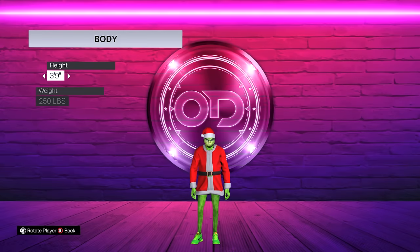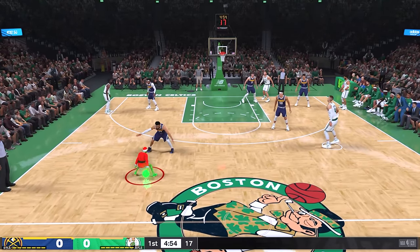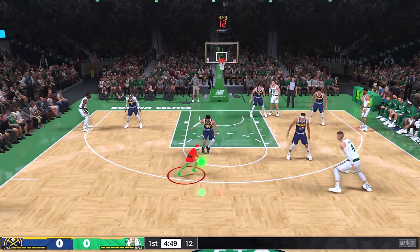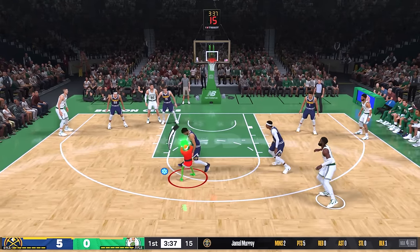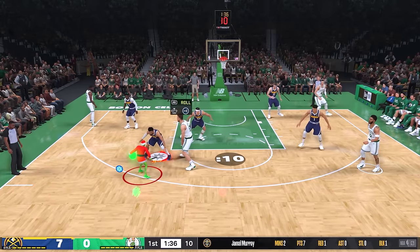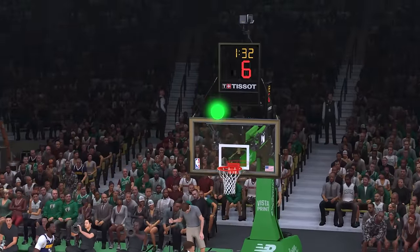With that challenge complete, the Grinch is now four feet tall. My next challenge is a fadeaway spin shot. He's so much faster and taller now. We got to get a fadeaway spin shot over Jamal Murray — that's a spin shot fadeaway — oh no, it rimmed out. After getting super close on my first attempt, I struggled for nine more attempts, but on my 11th attempt it went in — challenge complete!